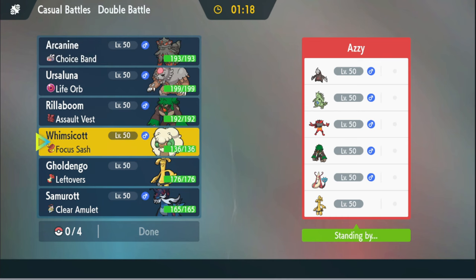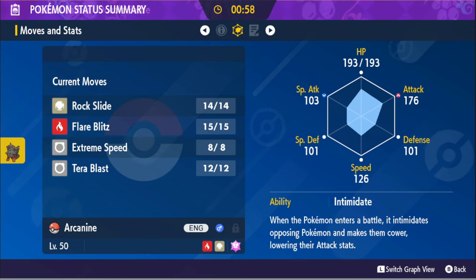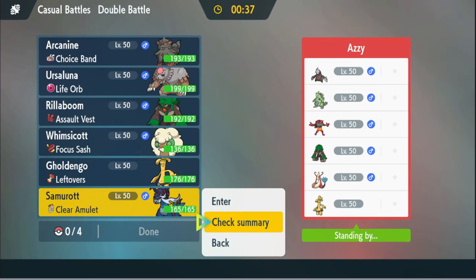Sand Rush stuff, huh? Fair enough. Are we fast? Is this dude faster than what's his face? It's 126. How fast is Excadrill though? Jolly, 252 — it's 140. So yeah, that's a little problem. Not fast enough.